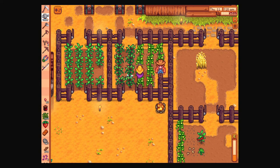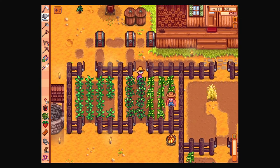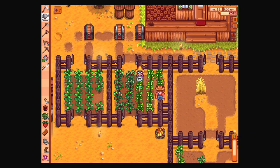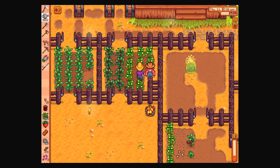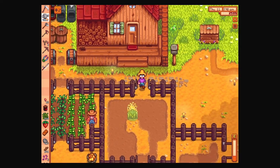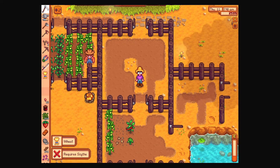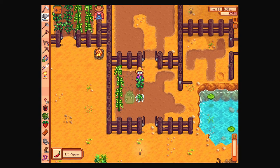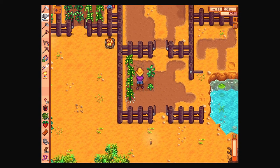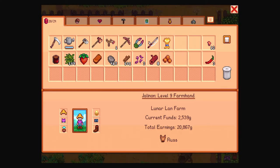Nothing to pick yet from these. I probably want to buy from Pierre today. We really haven't had too much issue with crows, which has been nice. We can pick that. Anything else we need to worry about? I doubt it. We're a level nine farmhand — that's cool!